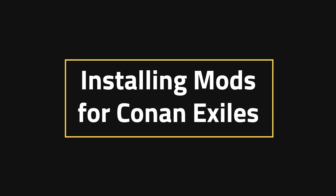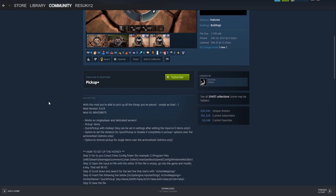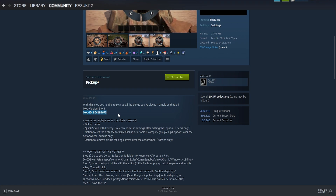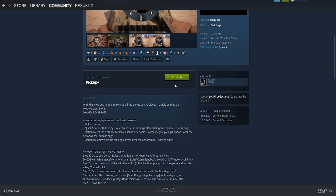Installing mods for Conan Exiles. The first thing you need to do is head to the Steam Workshop and find the mod in question that you want to have installed. Look for the mod ID in the description. Most mods will have this there, but if for some reason it isn't there, you can always click the share button, and the big long number after the ID equals area is also the mod ID. Go ahead and copy that, because we're going to need it for later.